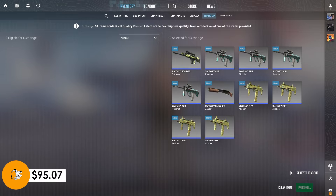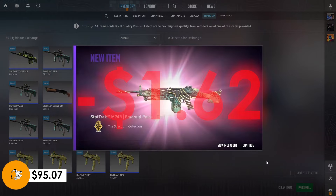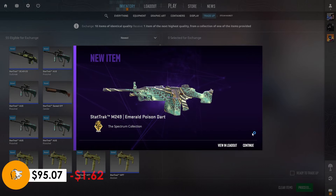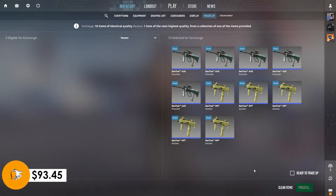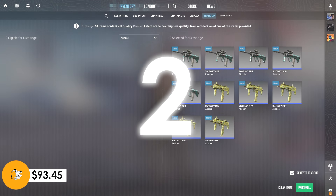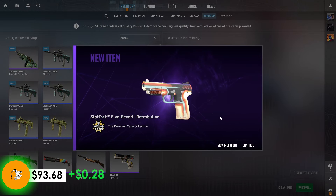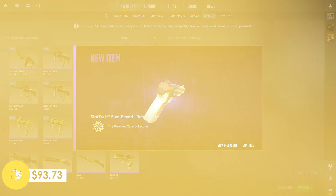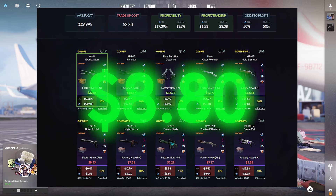Check it out today and thanks again Skins Monkey for sponsoring the video. We got our first trade up here, let's see if we can start off with a good outcome. That is not what we wanted to see — that is minus $1.62. Second trade up — that right there is profitable, only $0.28, not that good.